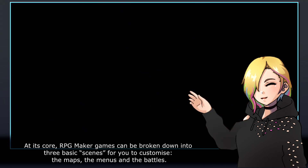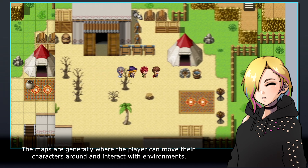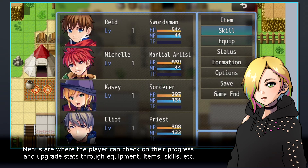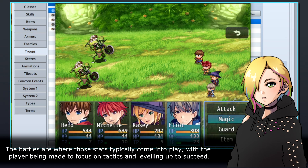At its core, RPG Maker games can be broken down into three basic scenes for you to customise: the maps, the menus, and the battles. The maps are generally where the player can move their characters around and interact with environments. Menus are where the player can check on their progress and update stats through equipment, items, skills, etc. The battles are where those stats typically come into play, with the player being made to focus on tactics and levelling up to succeed.